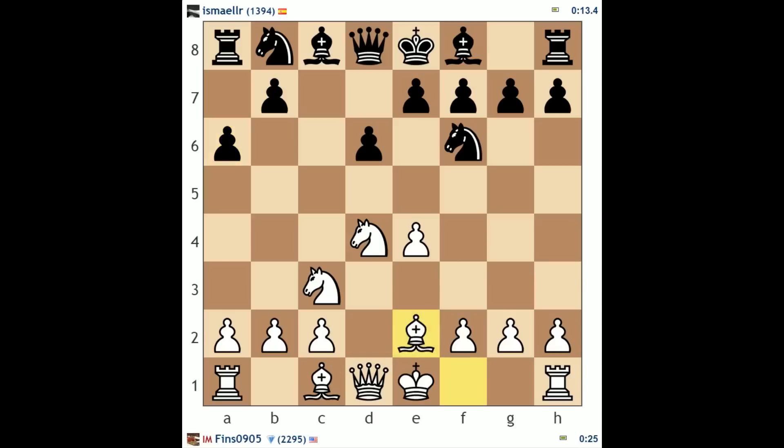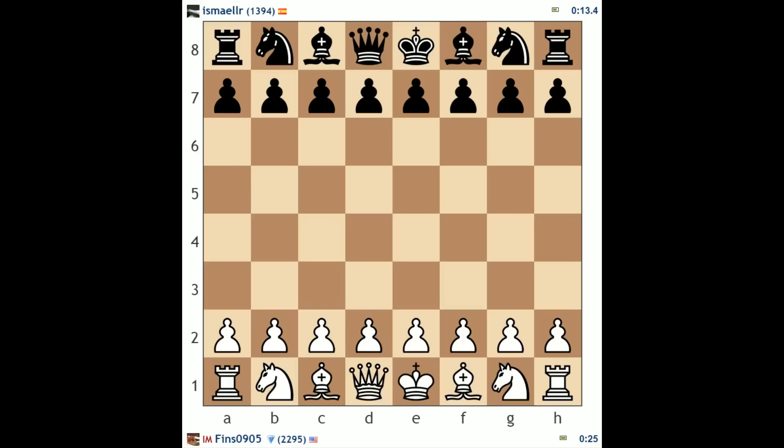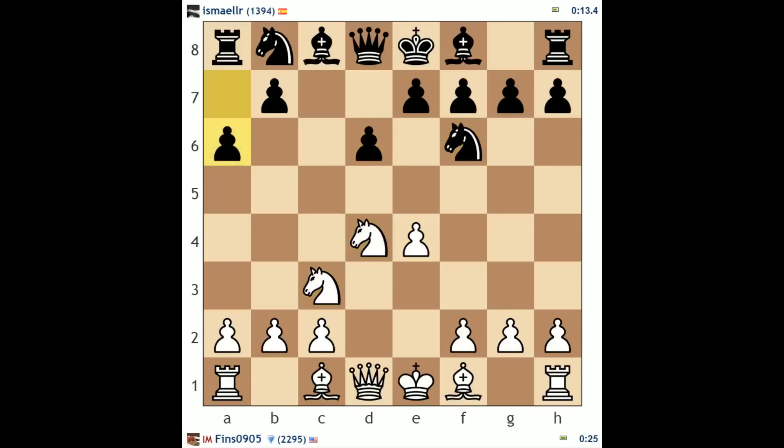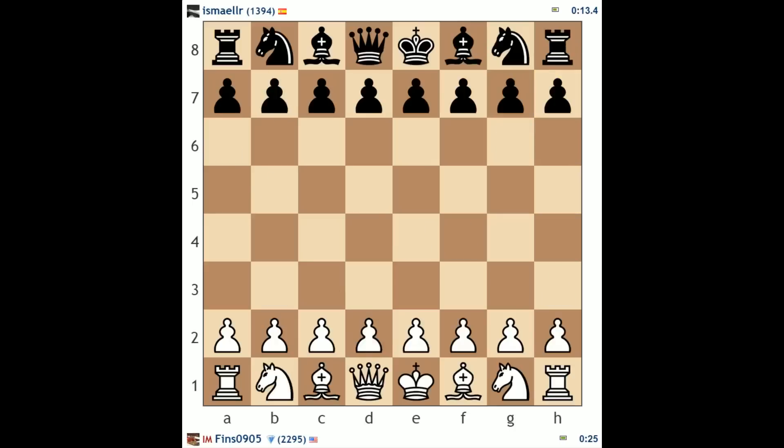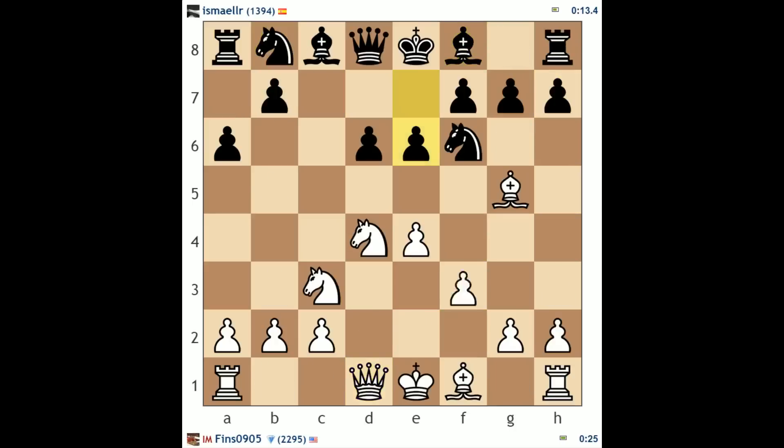I played bishop g5 because this is a line I'm pretty well familiar with. After e6, I played f4 — this line is aggressive and characterized by castling queenside. Some of the sharpest and best lines in the open Sicilian for white do entail castling queenside. Like against the dragon variation with g6, the best plan for white is bishop e3, queen d2, and a quick castles queenside. Even against the Najdorf, as I did here, I prepared castling long.